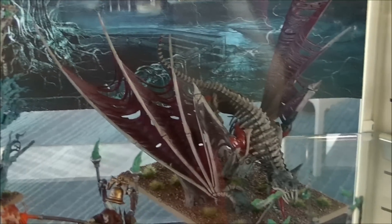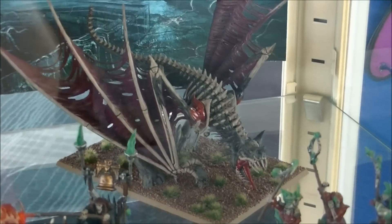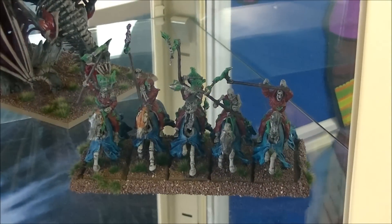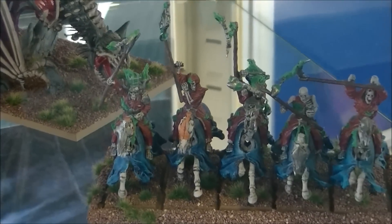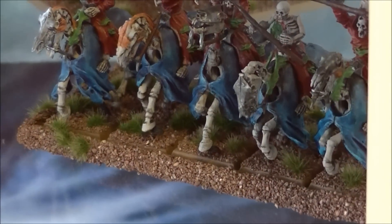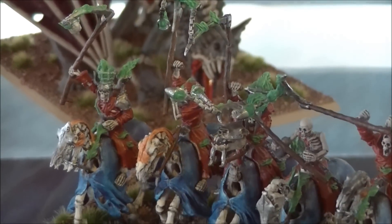Then we've got a Terrorgeist here in the back, another really great model to get your hands on and paint up. And lastly on this shelf we've got the Hex Wraiths, another really cool looking unit. I really had fun painting these guys, getting the colour scheme. I really enjoyed getting the colours on the Skeleton Horses there, which turned out really cool.